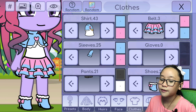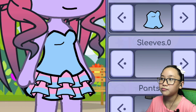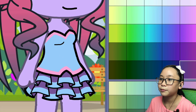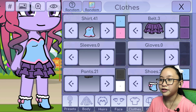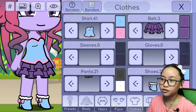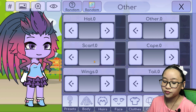For her outfit, I'm going to use this top. The top will be pink. Her skirt is purple, so purple it is. And she has boots — what a coincidence, the shoes are already prepared so I don't need to change them. She has gloves too, and she also has a necklace.